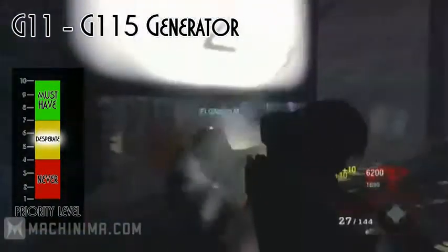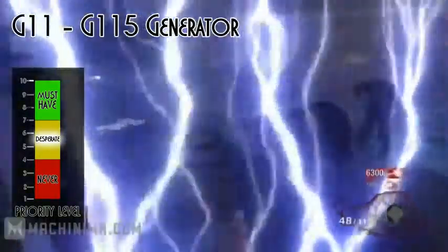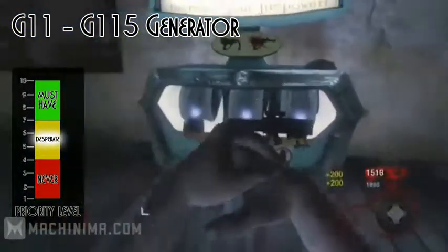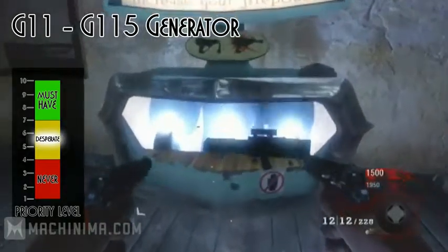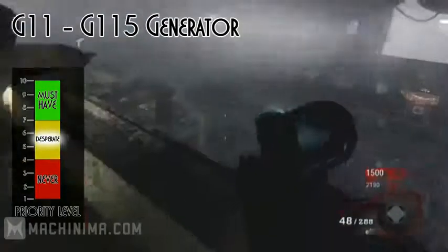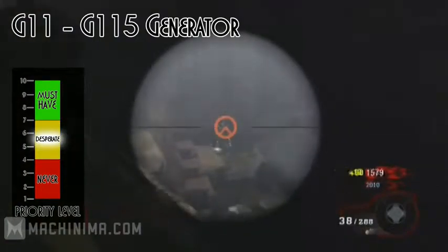The next assault rifle is the G11, and when upgraded the name changes to the G115 Generator. The effect gives it a larger magazine, increased damage, makes it fully automatic, and also eliminates all reticle sway so you can have perfect accuracy. As you can probably guess, this gun ranks at a seven in the desperate scale.